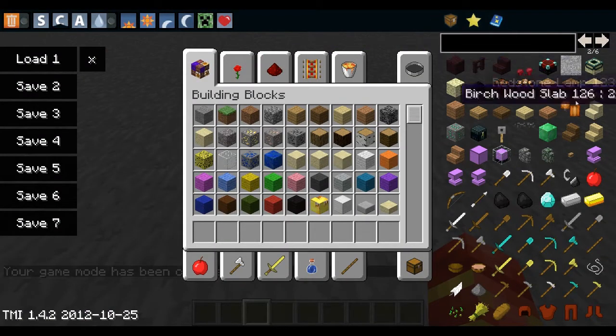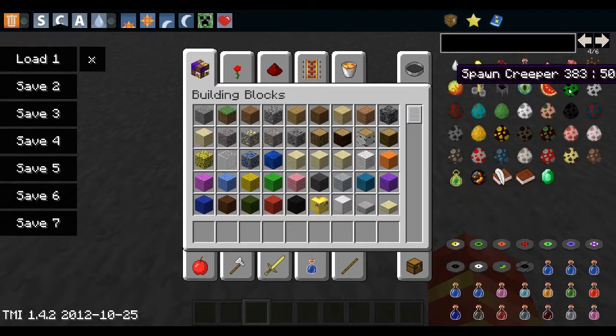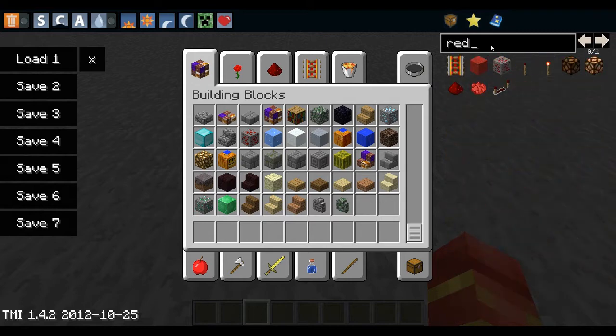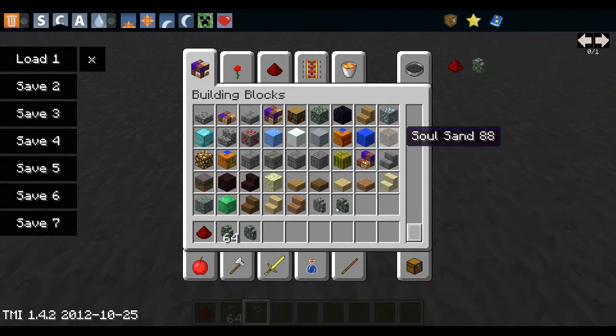Of course, Too Many Items gives you all the items in Minecraft 1.4.2. You can scroll through them with the arrows or your mouse scroll wheel. You can also search — for example, type 'red' and you'll see all items with 'red' in the name, like Redstone Lamp, Redstone Torch, and Redstone. You can also add items to your Favorites list — hover over an item and click 'Add,' then find it quickly under Favorites.